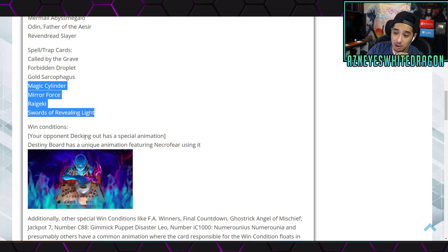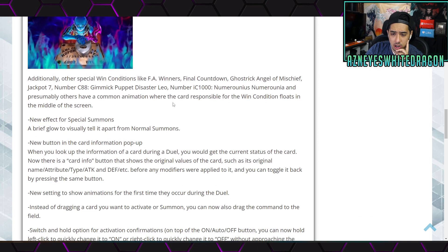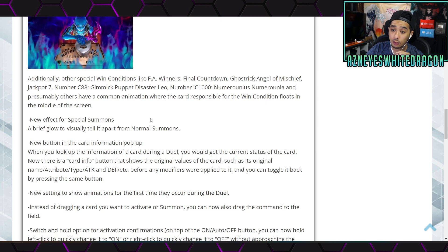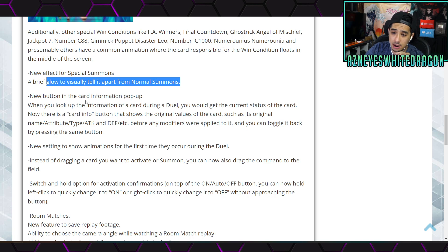Win conditions also get special animations now — your opponent decking out has a special animation, and Destiny Board has a unique animation featuring Necroface. Other win conditions will display in the middle of the screen. There's also a new effect for Special Summons — a brief glow to visually distinguish them from Normal Summons. And there's a new button in the card information pop-up during a duel that shows the current status of the card.